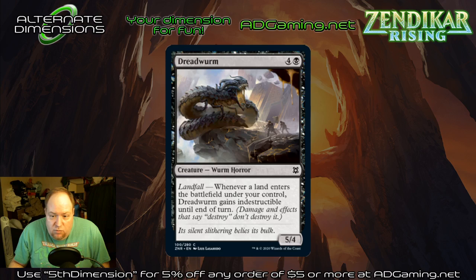Dreadworm — four and a black, five-four. Landfall — it's indestructible until end of turn. It's going to be too expensive for most constructed formats. You might occasionally see something like this in standard, but it's very slow unless you're ramping up into it, and then it really makes blocking difficult. We'll put it in the niche category and leave it there.